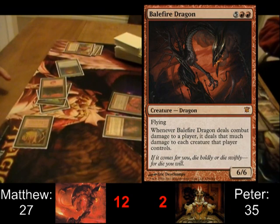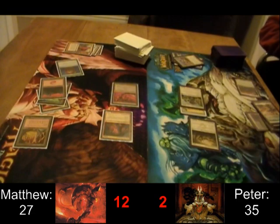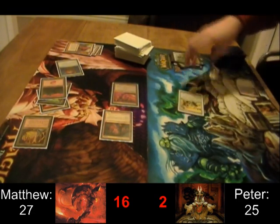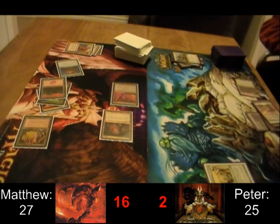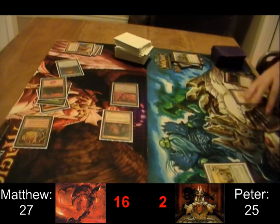Balefire Dragon — one of those disgusting cards we just got out of Innistrad. That's going to clear away that nasty combo. Innistrad gave a lot of amazing cards for mono red: Balefire Dragon, Blasphemous Act, Past in Flames — which is very interesting — and Charmbreaker Devils. Innistrad was very good to this Eurobrask deck.